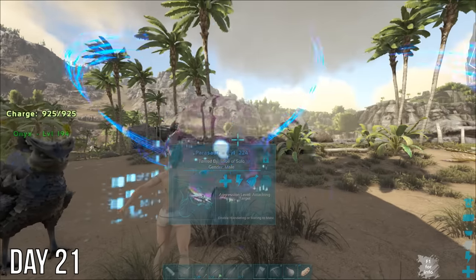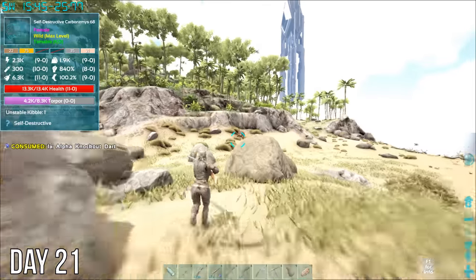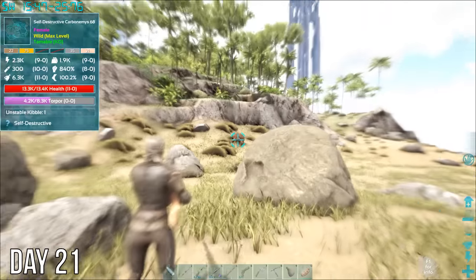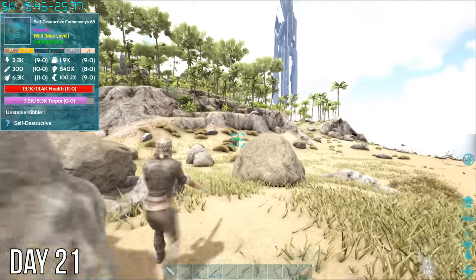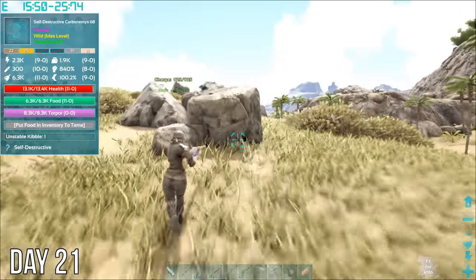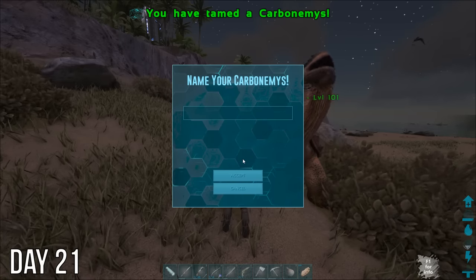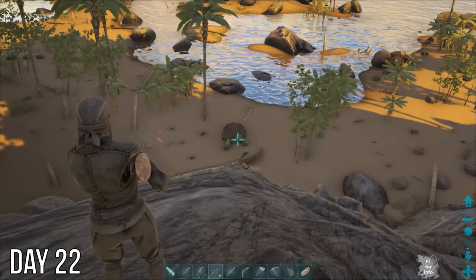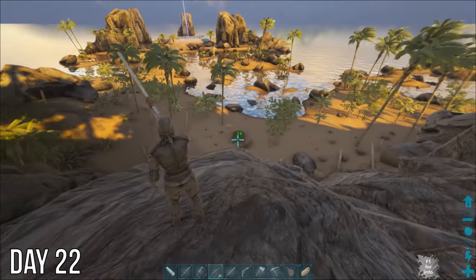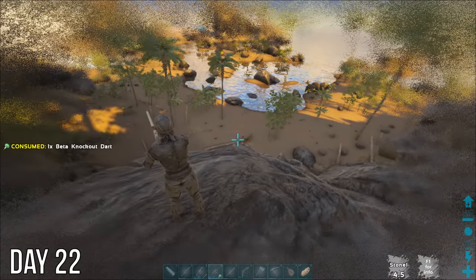Grabbed my stuff, my new parasaur, and this random egg before heading out to tame one more turtle. This one was a self-destructive variant so I stayed really far away just in case while I tried to knock it out. Turns out it wasn't the one I should have been worried about though. Day 22 I tamed this gorgon turtle — turns out they can freeze you. Well, at least I'm up here on this rock.